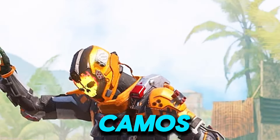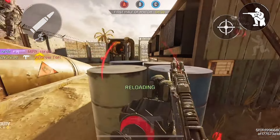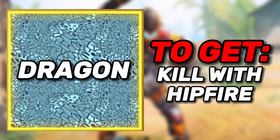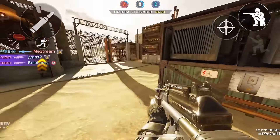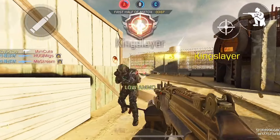Now let's proceed with unlocking the camos. For the sand camo, all you need is to kill enemies, which you automatically get when grinding for the other camos. For the dragon camo, you need to kill enemies with hip fire, which means you need to kill them without scoping — which is really easy since you just need to get close to the enemy and press the hip fire button.